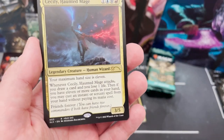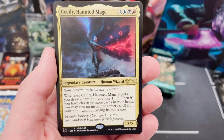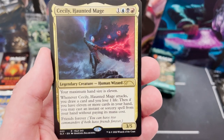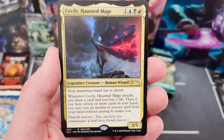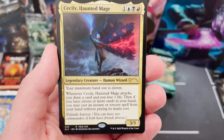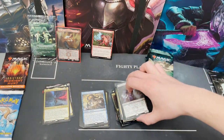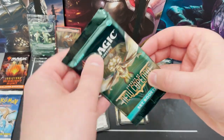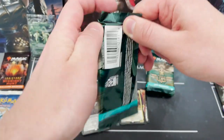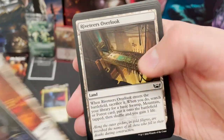It's a four-rare pack — I've never had four rares in a pack, that's so cool! We've got Cecily, Haunted Mage — maximum hand size is 11. Friends Forever, so she can now partner with Safina. All the prices are based on pre-release so they won't hold up, but this is definitely shaping up to be one of the best boxes I've ever opened. It's actually been mad, really really cool.